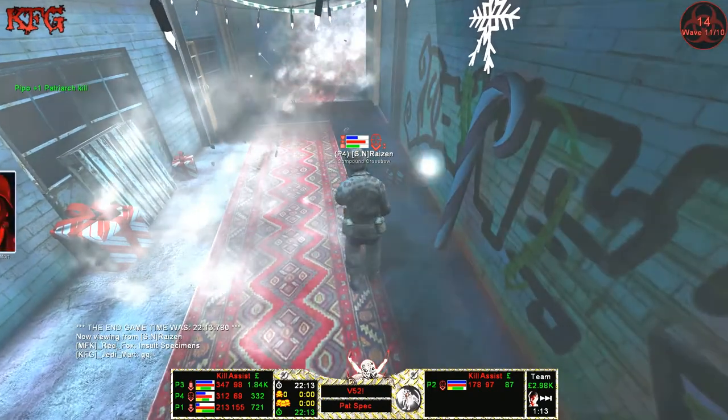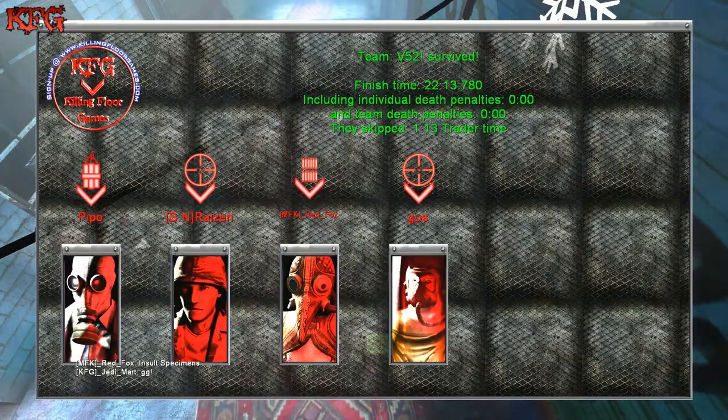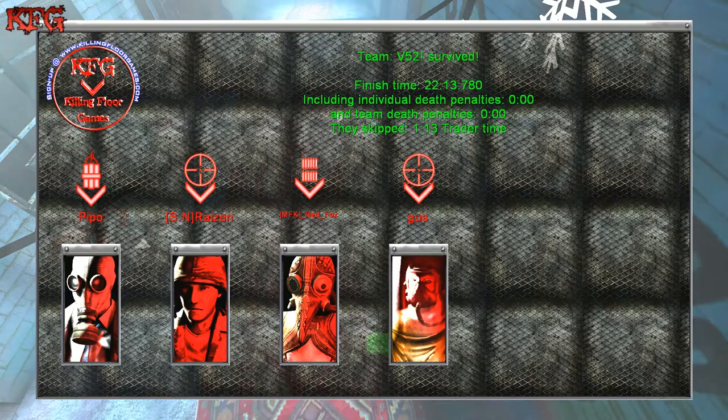Two minutes, thirteen seconds for the Patriarch fight. That was pretty impressive — looks like they beat Synergy's time by about forty seconds. Very impressive. Let's see the next round.